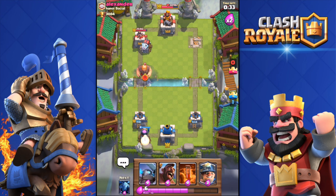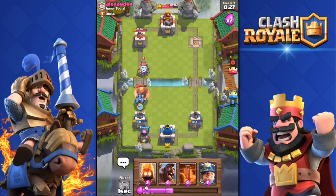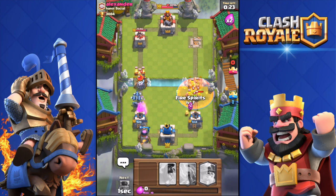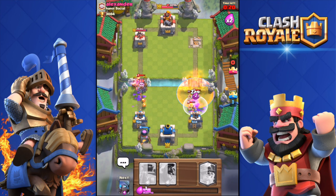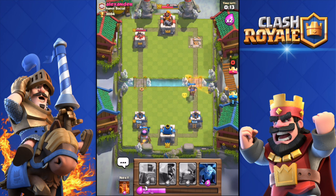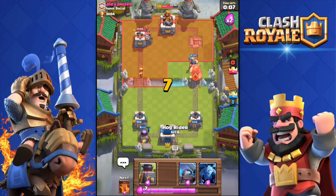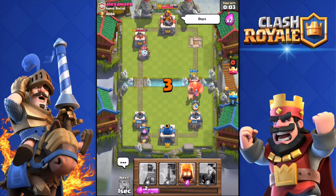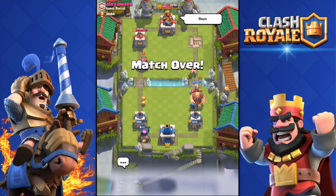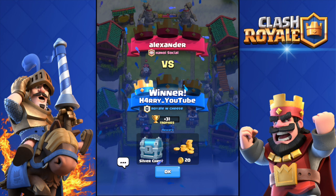40 seconds left — let's be sneaky. Dropping the Furnace to distract the Sparky. He's going for my right tower... come on, hold! 10 seconds and I'm going to win with this deck — first time using it and I'm actually going to win. Yes! Holy crap, first time using this deck and I won! It's good, even for noobs like me who don't know how to use it.